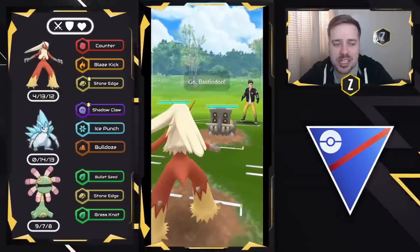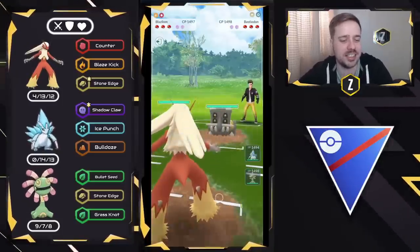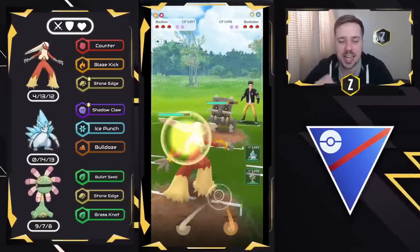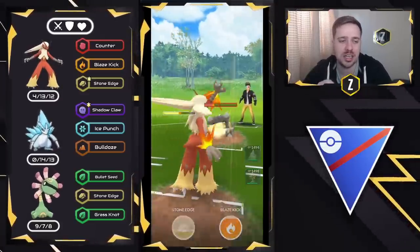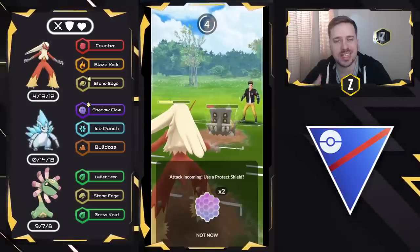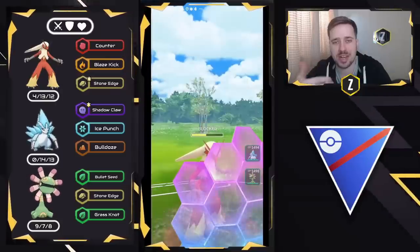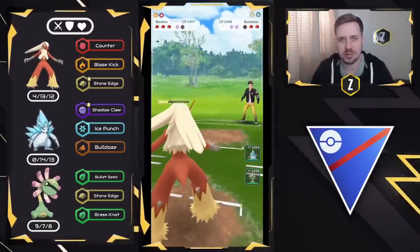Blaziken on the lead versus Bastiodon — oh yes! This is what we're talking about here on Elite. They're deciding to stay in. Whenever an opponent does this — stays in a clearly losing situation — it tells me they're weak in the back to Blaziken on at least one other Pokemon. So we're going to go ahead and shoot. My guess is probably going to be Credily, right? If you think about Bastiodon being weak to the Mudboys, Credily makes a good counter.